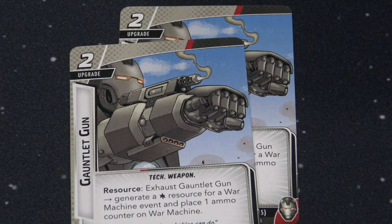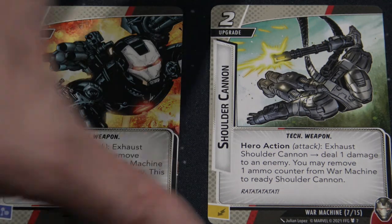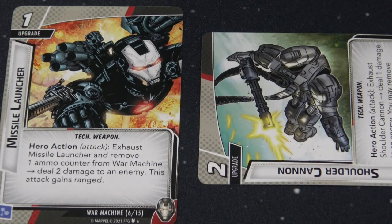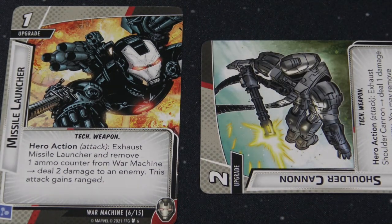War Machine is guns, guns, and more guns. Two of his upgrade cards are fairly cheap to put out. The missile launcher lets you exhaust it, dump an ammo counter, and deal two points of damage to an enemy — it also gains range so you can avoid retaliate. The shoulder cannon eats through a ton of ammo and is great for chipping away toughness tokens. You exhaust it, dump an ammo counter, then spend another ammo counter to ready it — so that's two ammo for one use, and three ammo if you use it again.